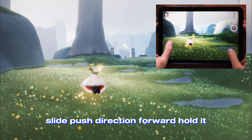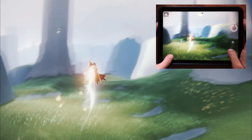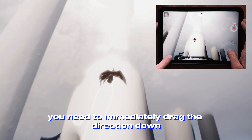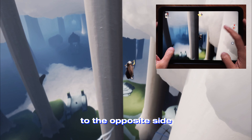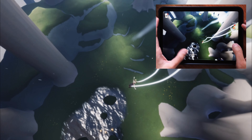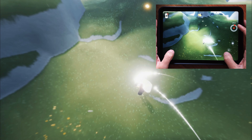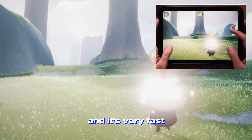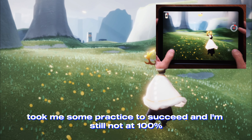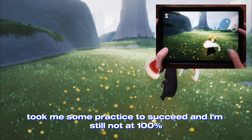Slide, push direction forward, hold it. When you want to shoot up you need to immediately drag the direction down to the opposite side while flapping your wings and change the flight mode. So three things are happening simultaneously and it's very fast. Took me some practice to succeed and I'm still not 100%.